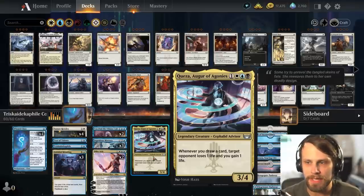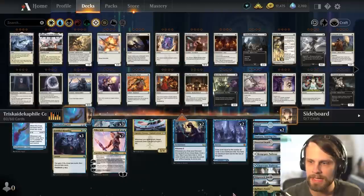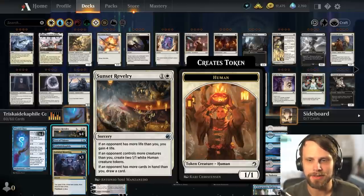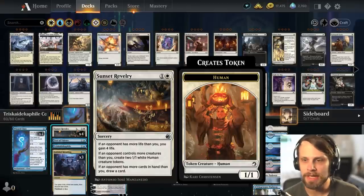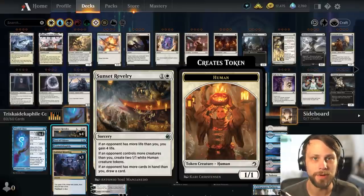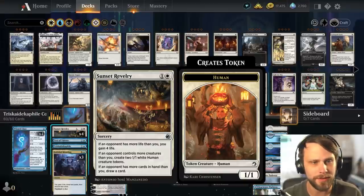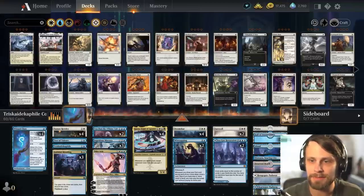With the Augur of Agonies, we'll also be draining our opponent for some life. This is the only black card in the deck, but we do have some black mana to help us get there. Sunset Revelry is a nice card here because we get to do one, two, or all three effects: gain four life, put two 1/1s on the field, or draw a card. This is all dependent on what the opponent has — if they have more life you gain four life, more creatures you gain two creatures, more cards you draw a card.